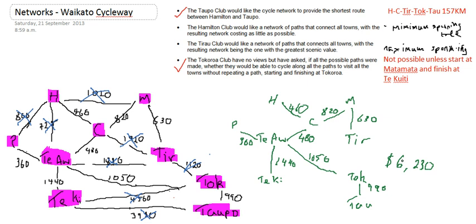So my total is going to be 6,230. Now the thing is, my numbers were in thousands, so I could write that as 6,230 — which is $6,230,000 — to make the shortest route that connects all the towns.